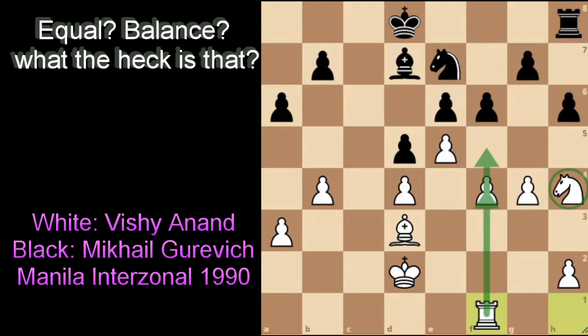Gurevich continued with bishop to b5, trading off the bishop that is not very active sitting on d7. Instead he looks to trade off one of the strongest pieces on the kingside — the bishop on d3 that is aiming at the kingside. Vishy Anand did not care. He placed pawn to f5, still focused on attacking on the kingside and creating a passed pawn.